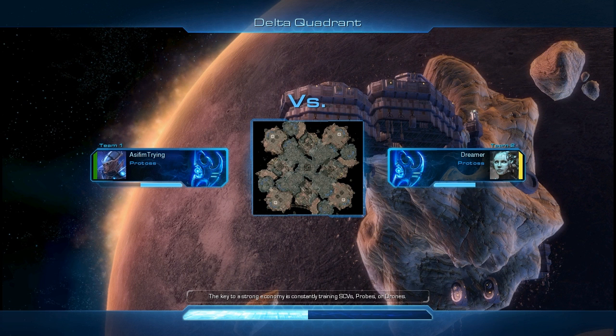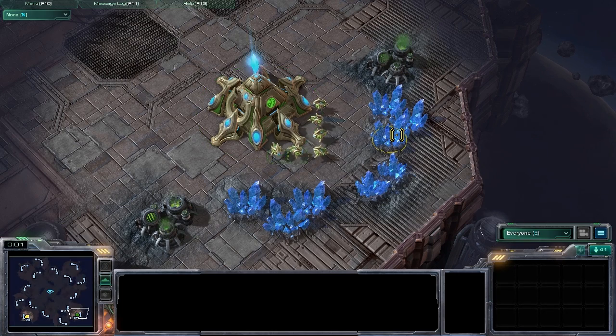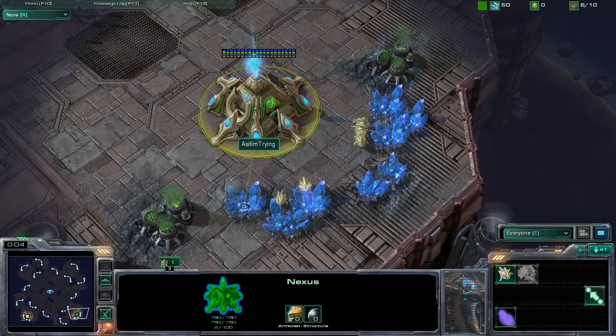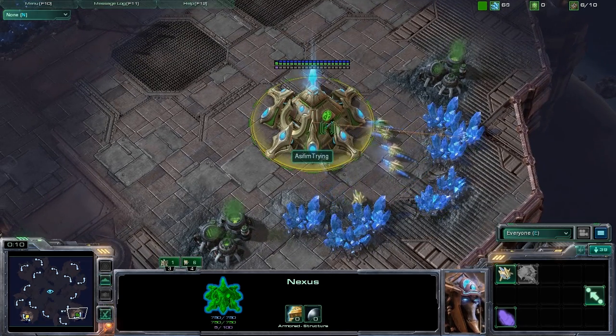We're going to have a bit of an intro when we get into the game. I think we're going to leave it to my co-caster, Gridlock, to give us the positions of these players and their names. I hear you smoking — I can see exactly what you're looking like in my mind right now. I know you're getting amped to tell us who this Protoss is spawning at the bottom right-hand position in Delta Quadrant.